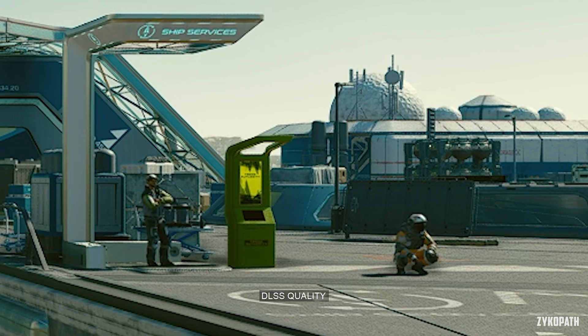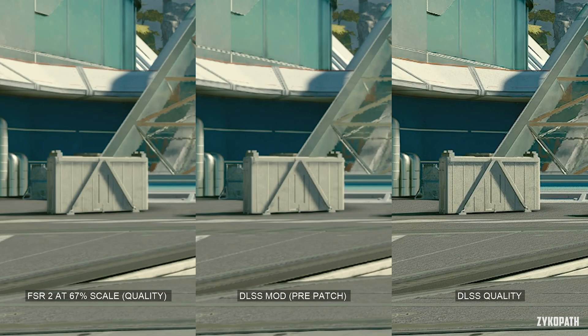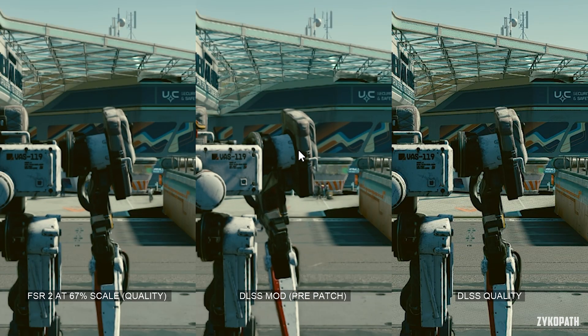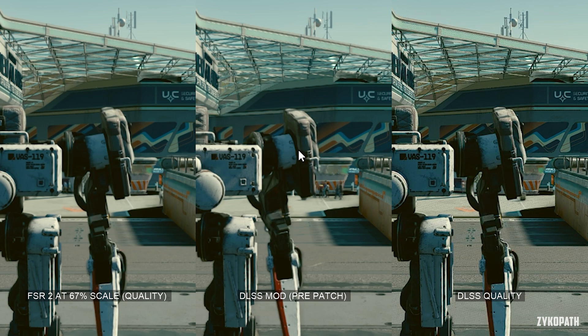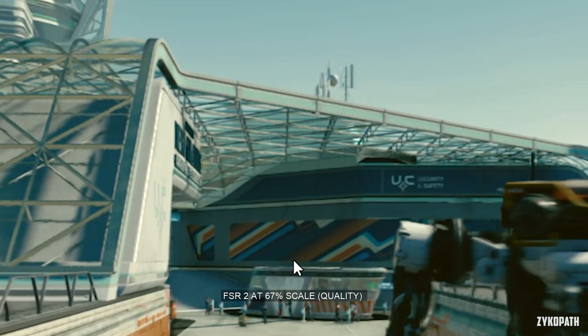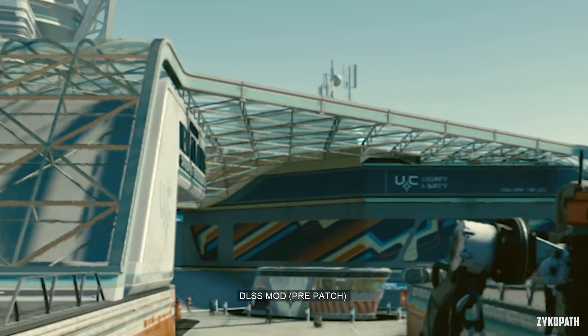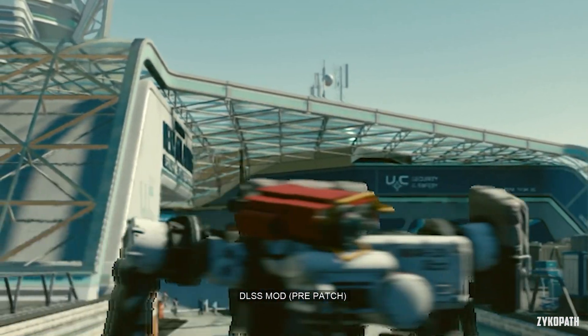It's not that noticeable during gameplay unless you're actually looking for it, but it's very annoying nonetheless. As usual, Bethesda just can't seem to get anything right anymore. The difference between FSR2 and DLSS in this game is the widest I have ever seen to date — DLSS without a question looks miles better here, apart from the noise/grain issue.